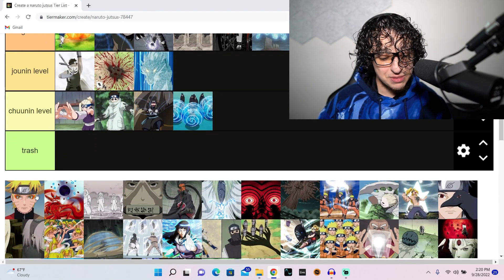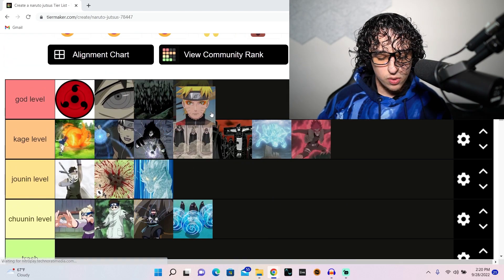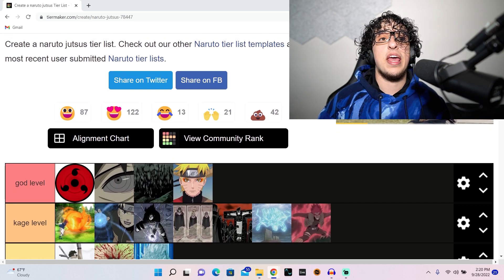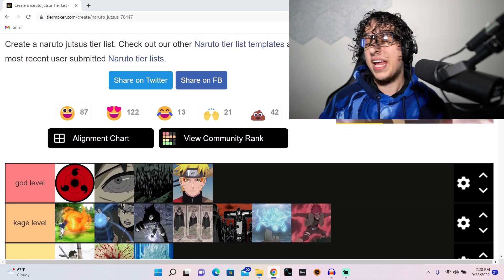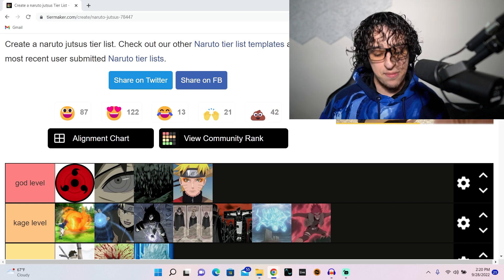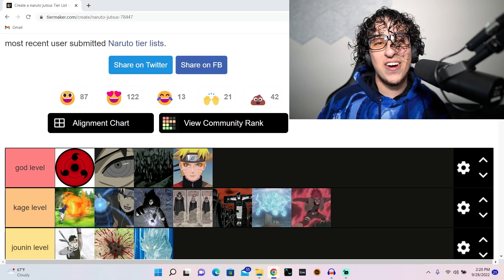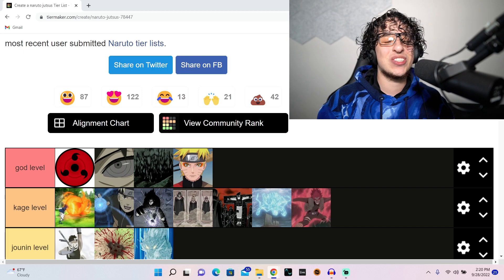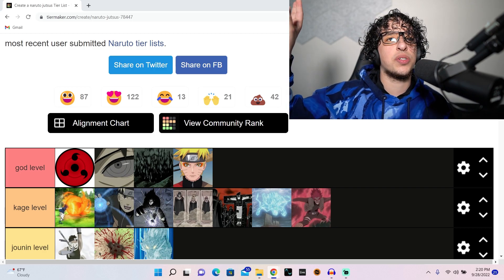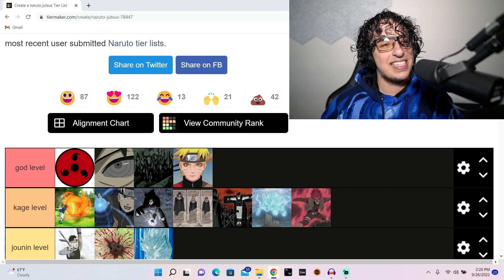Sage mode — when it was first introduced it was god level. He used it to beat Nagato and that was an amazing fight and an amazing arc, period. Absolutely the best kind of stuff you look for in any anime. I have to leave it at god level because of that arc alone and how strong it was — that's when he threw the rasen shuriken, introducing the throw. Sage mode: so cool.